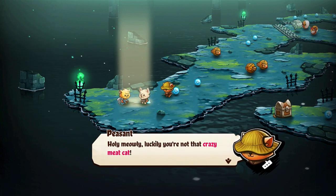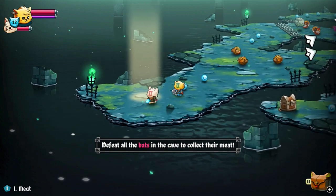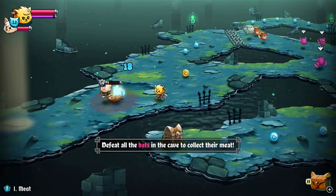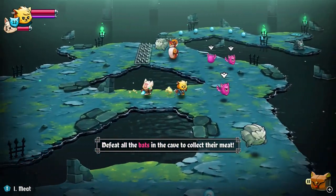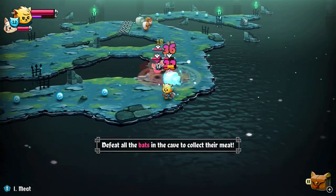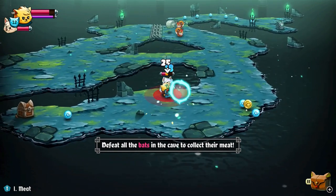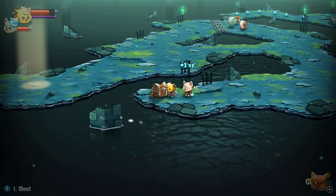Holy mealy, luckily you're not that crazy meat cat. If you see that cat, you better run far away. Defeat all the bats in the cave to collect their meat. I actually don't know if the fire spell in this game decreases the defense of enemies — I'm pretty sure it does, but I'm not completely certain. Oh god, I just ran right in there. Not good. These things are savage. You collect the bat meat.